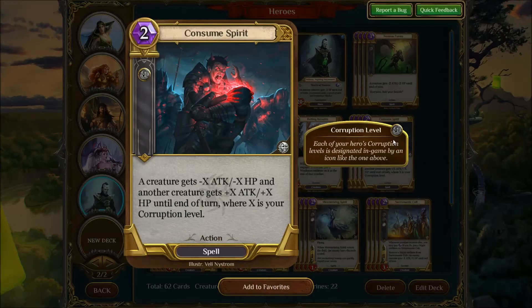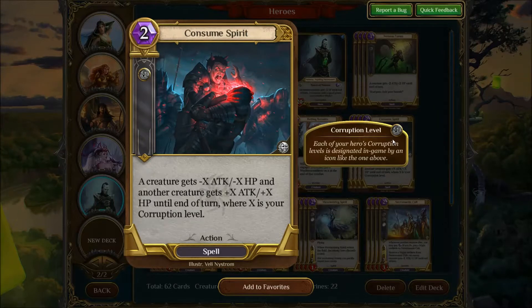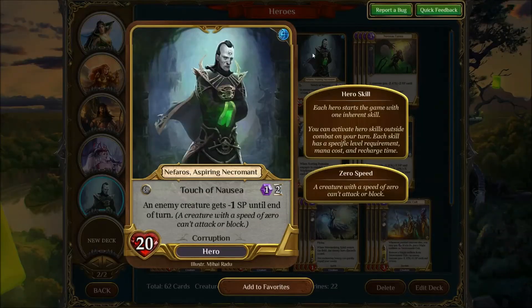And then Consume Spirit, because generally you'll be going Corruption, Corruption, Order, so this will be pretty good most of the time. I chose Neferos the Aspiring Necroman because the Order heroes aren't any good — spawning soldiers won't help you and you don't run Angels, and the Advanced one you'll rarely be able to do anything with. Whereas the ability to reduce speed can help you early on, which is where you need to establish your control. I think he works out a little better.